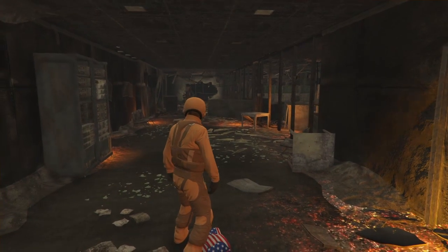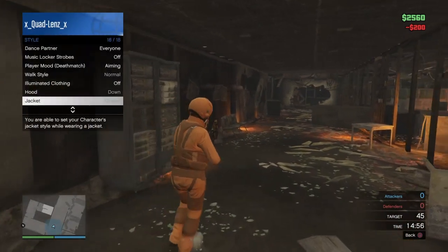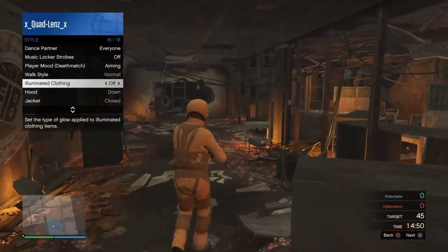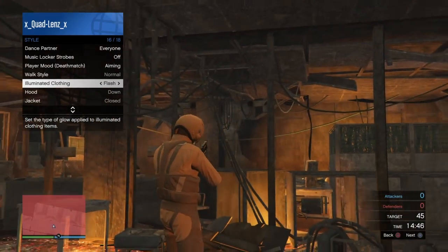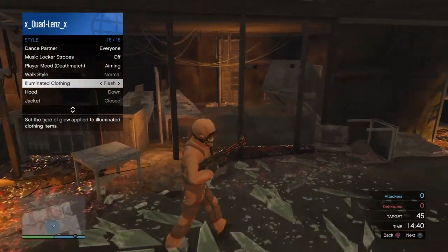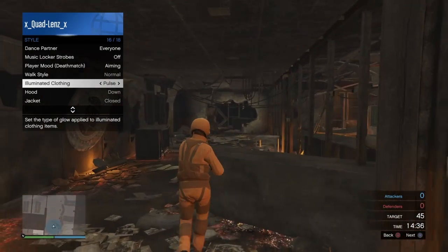I believe the music will change for each job you choose. Now I'm going to go right here, and I'm going to hold the illuminated clothing for 30 seconds. Whenever you do that, whenever you load in, it should give you the outfit in free room. You're going to have to hold the illuminated clothing for like 30 seconds.